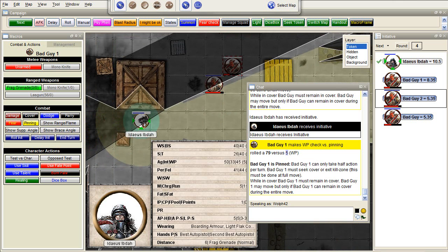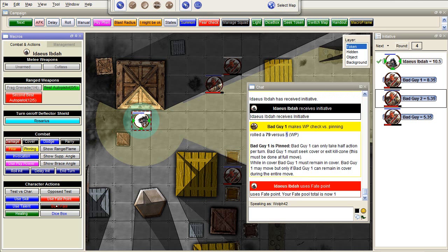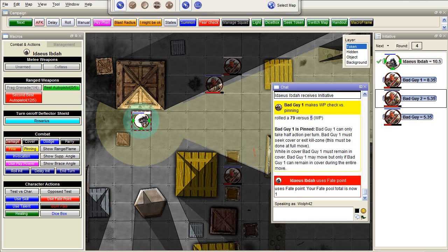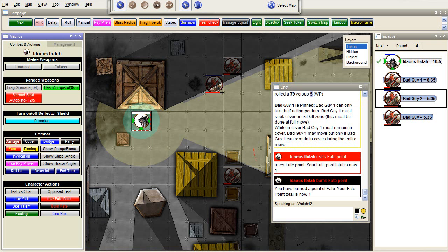Other interesting things — for example, using a Fate Point. It's usually something between a DM and the player. You just hit it and your fate point total is lowered by one — not your pool, your starting amount. You can see: fate points are just below the middle. IP is insanity points, CP is corruption points, fate pool and fate points. He has one point left in the fate pool but still has two fate points. Should I also burn one, then he now has only one fate point left.